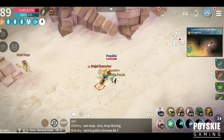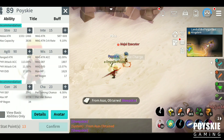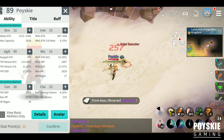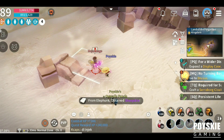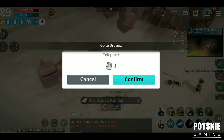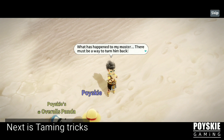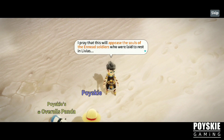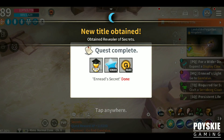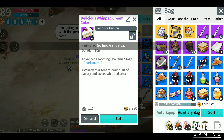I will also give some tricks about taming pets since I have some time. My stats here are full AGI and I got strength from my equipment. I don't recommend putting charisma in your stats because it's just a waste of stat points.